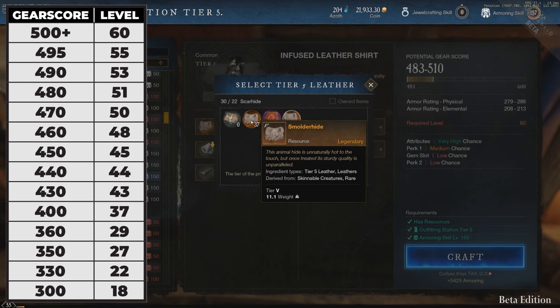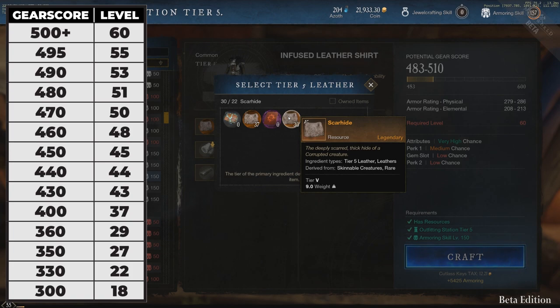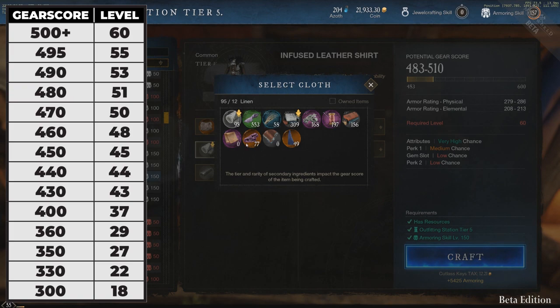In short, by adding higher tier ingredients you'll increase the gear score range of your crafted item, and by using lower tier ingredients you reduce that range. With this table, all you have to do is make sure that your item's highest possible gear score is equal to the character level requirement that will suit the player using that item.